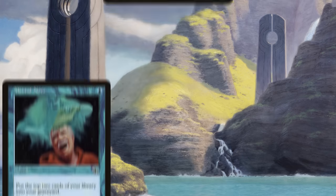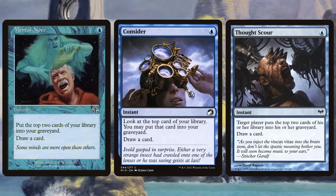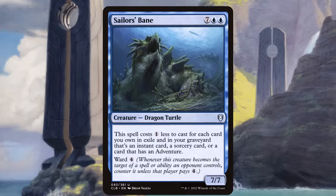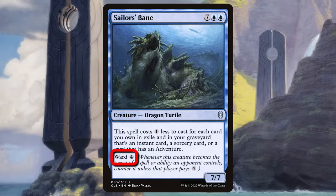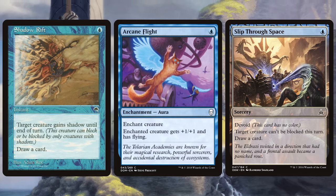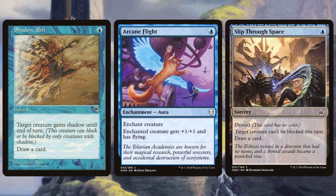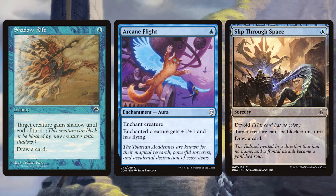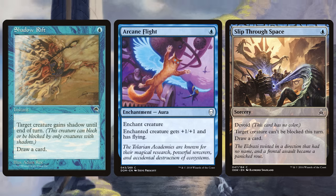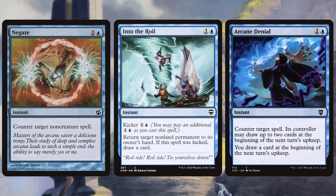This seemingly unassuming uncommon turtle is secretly a devastating threat in CPDH. Thanks to blistering fast mono-blue cantrips like Mental Note, Consider, Thought Scour, and more, we can fill our graveyard with instants and sorceries so quickly that this commander's discount ability will allow us to cast it for 2 blue mana as early as turn 3. Our 7-power turtle is nigh untouchable with Ward 4, so all we then need are evasion spells like Shadow Rift, Arcane Flight, and Slip Through Space to KO our opponent in 3 or fewer combat steps. Blue also has interaction like Negate, Into the Roil, and Arcane Denial to keep opponents locked in turtle time.